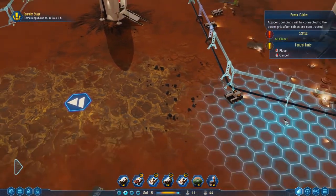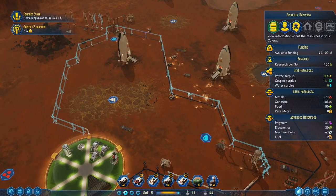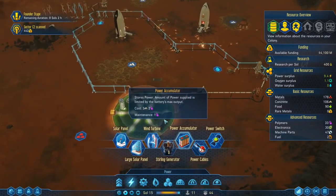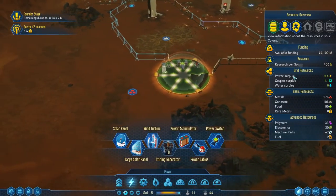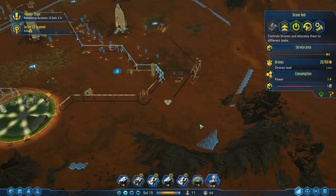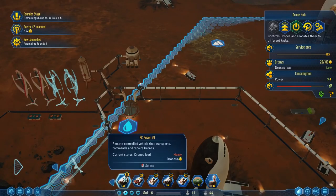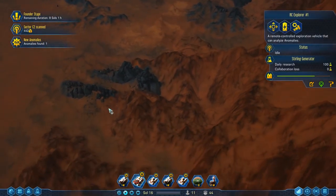Get to work drones. Sector scanned. Let's see if we can scan some more sectors. I've got to build more of those towers to make the sectors scan quicker, but I honestly don't need it right now. Power surplus is looking good — the drone situation is really nice. Let's kick this into high gear. Anomaly found — I'm not having my explorer do their thing, damn it.